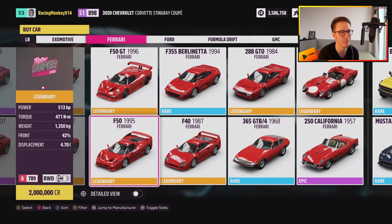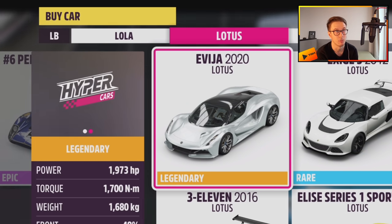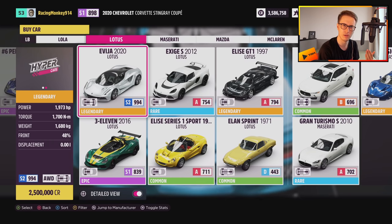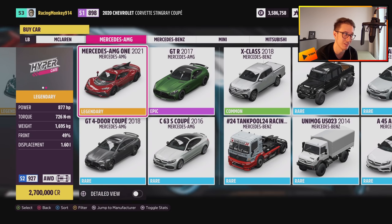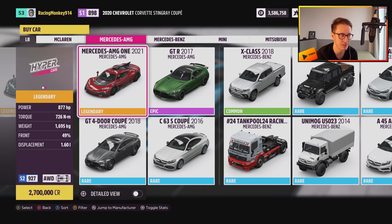So we're not going to... I want to pick a new car. There goes 2.5 million credits. Can you smell it? Can you smell the drag strip records tumbling? Because this is stock. AMG 1 — 2.7 million.